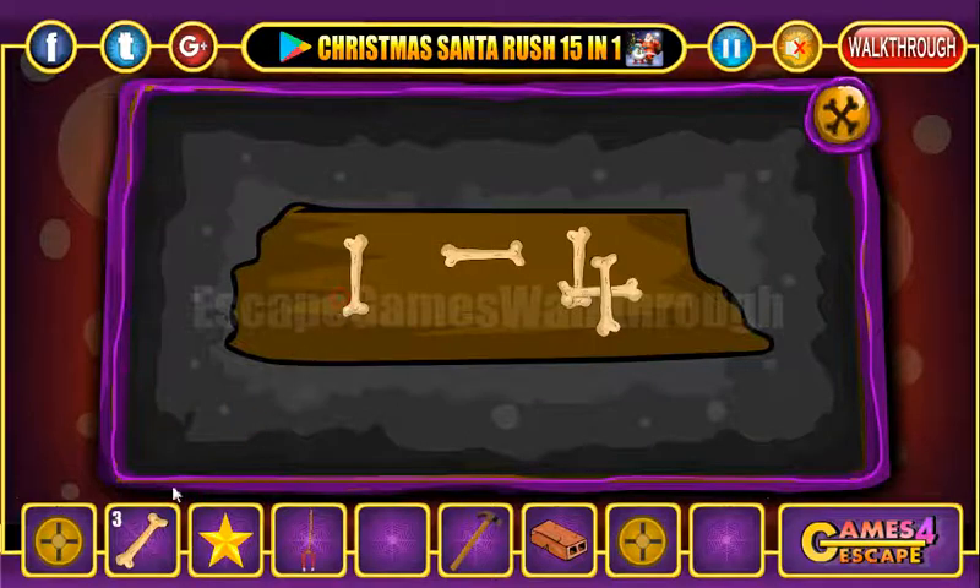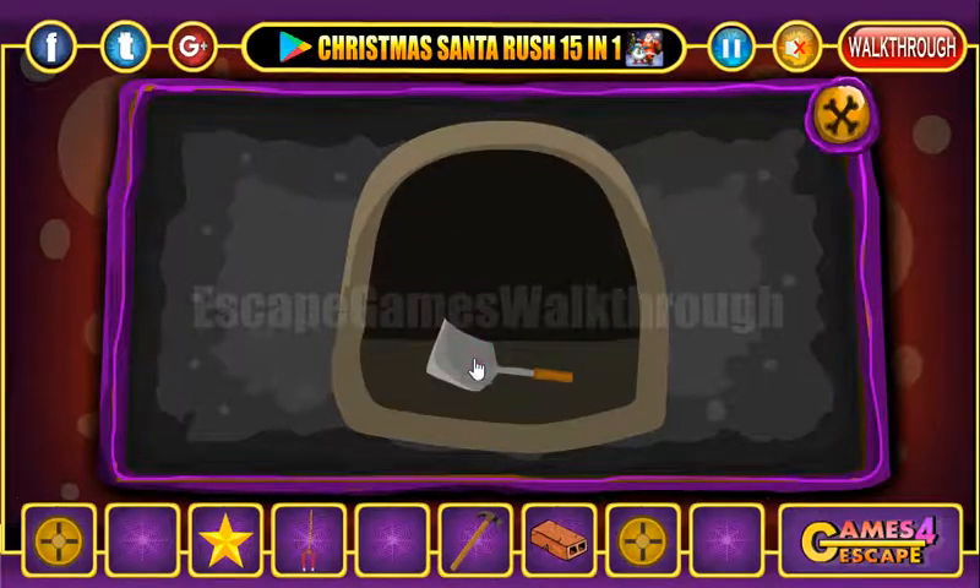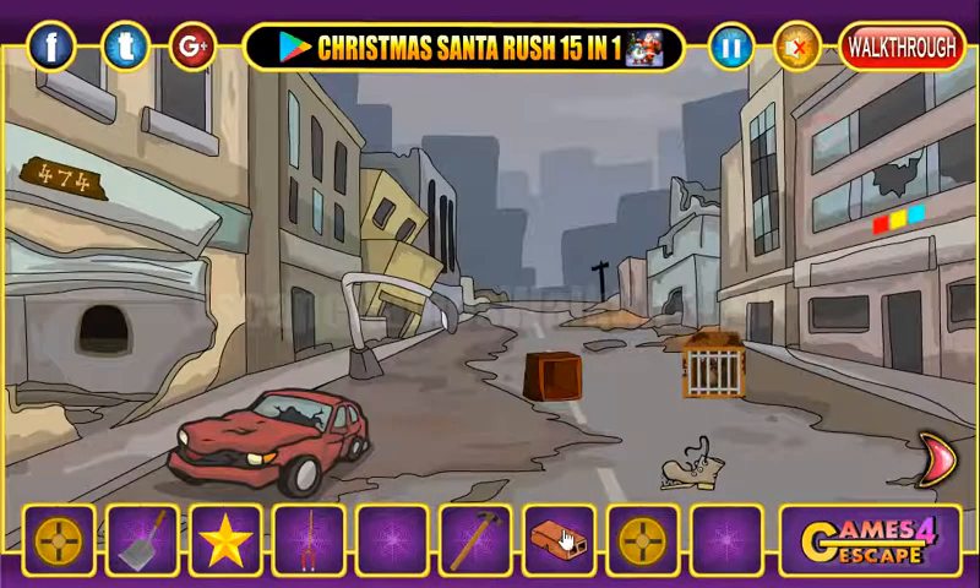Here we can put five missing bones to get the numbers: four, seven, four. And we have to enter it here — four, seven, and four. So we've got a shovel.